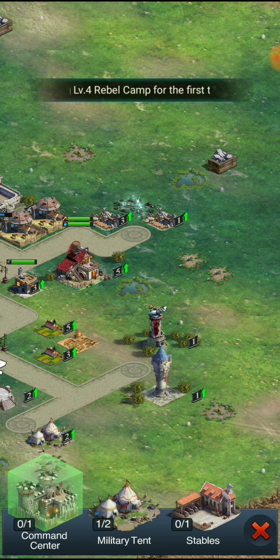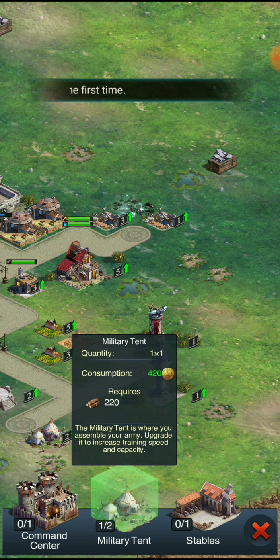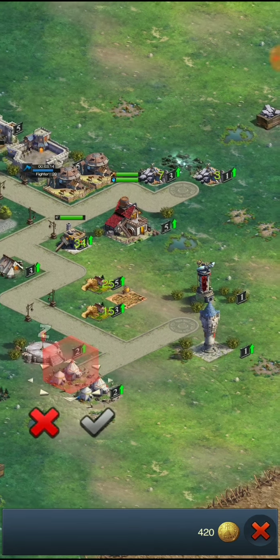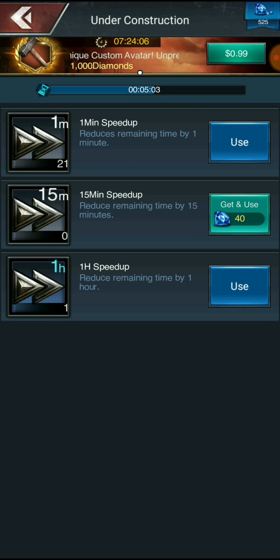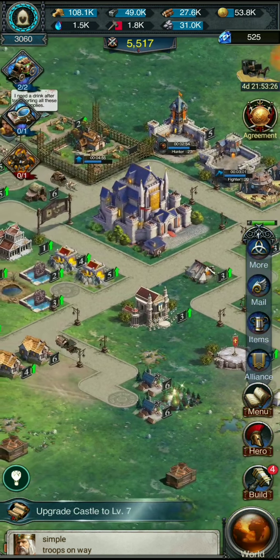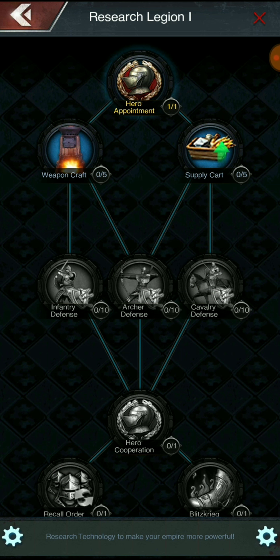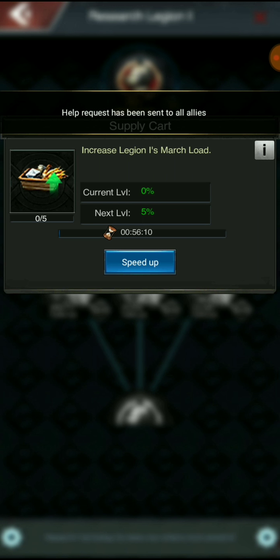Command center, military tent, stables — 33.6 population is what we need. Let's get our military tent built first so we can get troops in here faster. We just gotta get all this other stuff built up — not just upgrading existing buildings, but getting the new buildings we have to construct next.